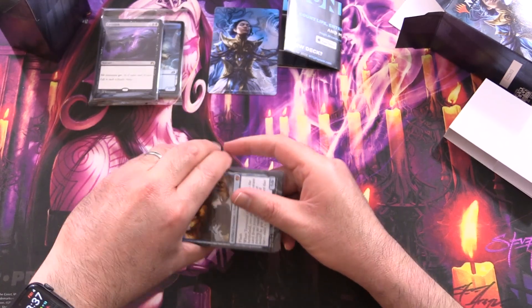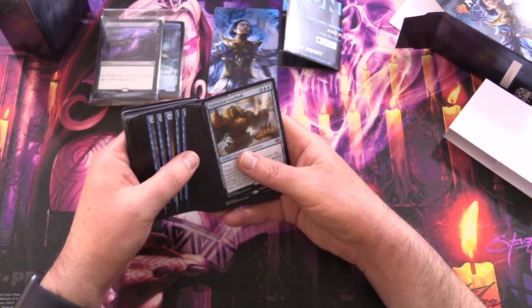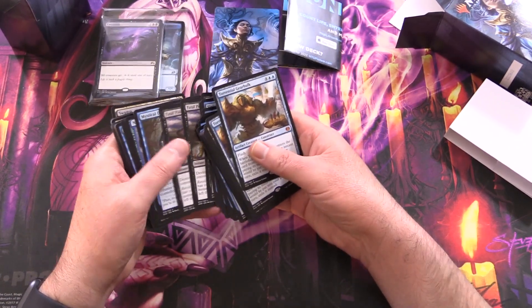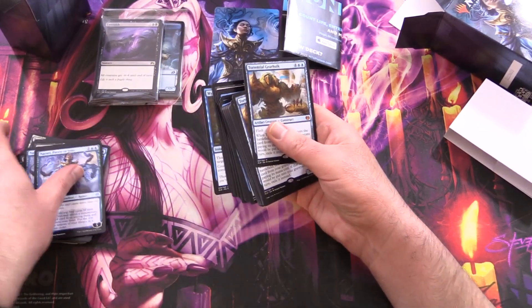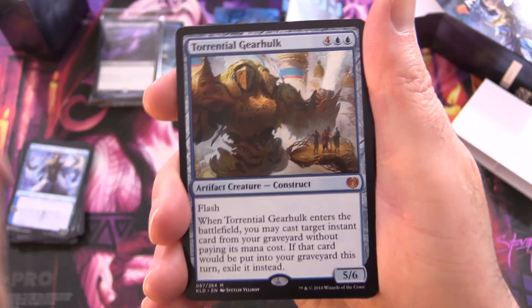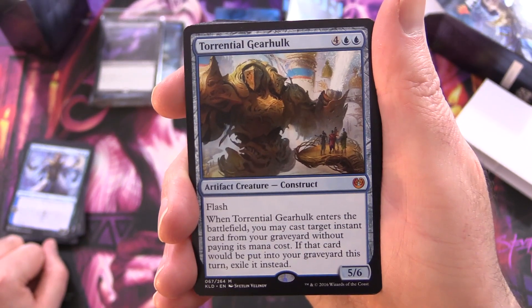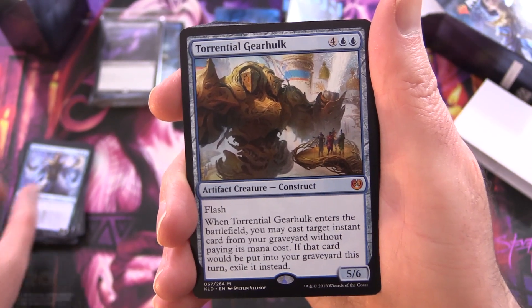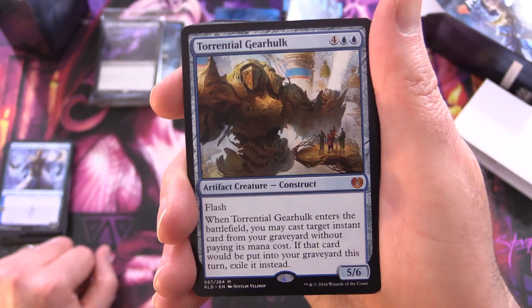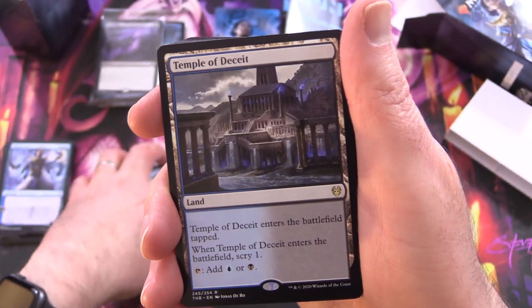With control decks, you normally want to counter pretty much everything your opponent does until you have some big game finisher. Starting off with a Mythic, we have Torrential Gearhulk — Artifact Creature Construct, 5/6 for six with Flash. When it enters the battlefield, you may cast target instant card from your graveyard without paying its mana cost. If that card would be put into your graveyard this turn, exile it instead. We've got two of those.